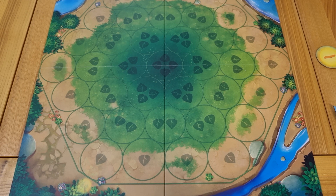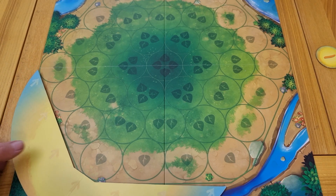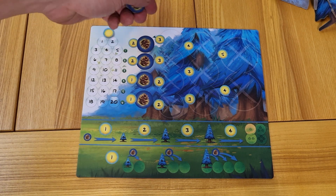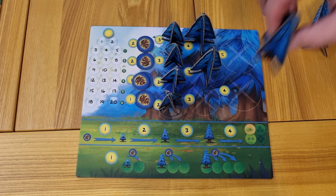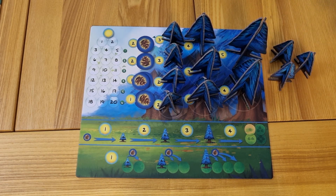To set up, place the board in the center of the playing area. Find the sun spot on the board — this is where the sun begins the game. Take the sun piece and place it on the board. Each player chooses a color and collects their board, trees, seeds, and light point tracker. Place the light point tracker on the number 0. Place 4 seeds, 4 small trees, the medium trees, and the large trees in their designated spots on the player board. All remaining pieces are placed to the side of the board.